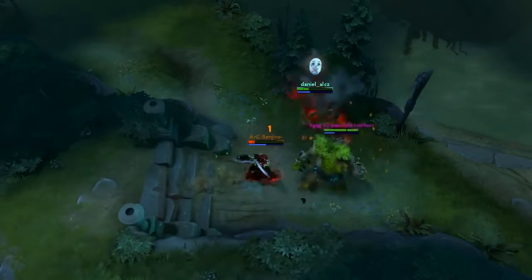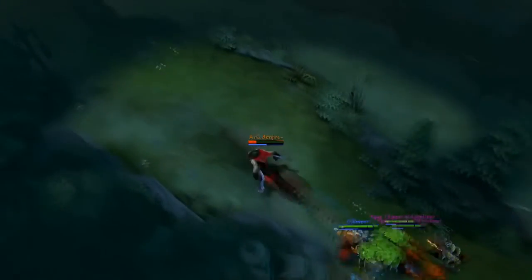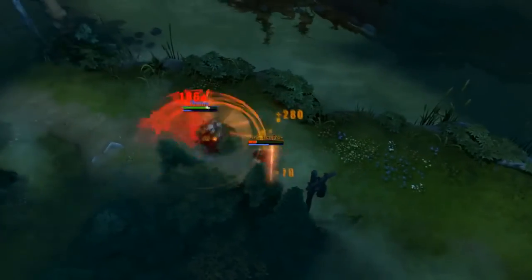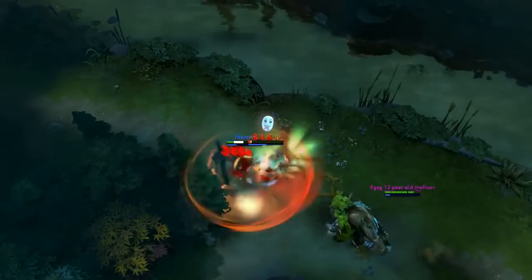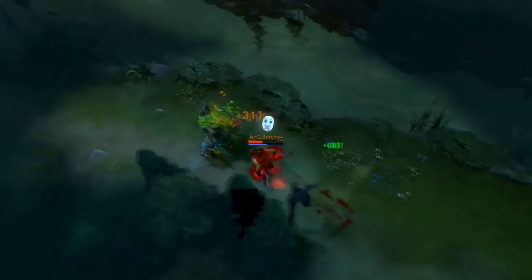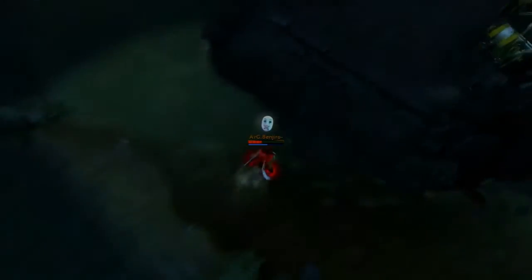For teamfights, your main concern is who to place Bloodrage and Rupture on. Rupturing a stationary target isn't exactly a great idea, but sometimes it needs to be done in order to keep him in place while the fight transitions just out of reach. And of course, Bloodrage on the wrong target can make all the difference. Silencing them is important, but giving them a ton of damage could end the fight prematurely.